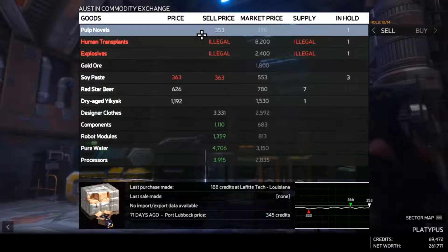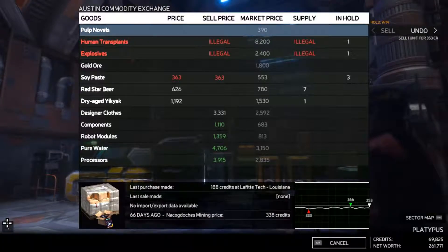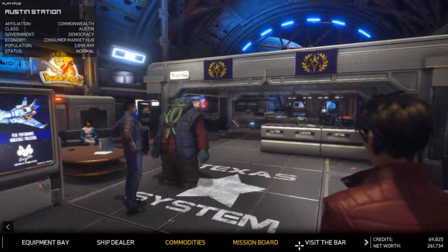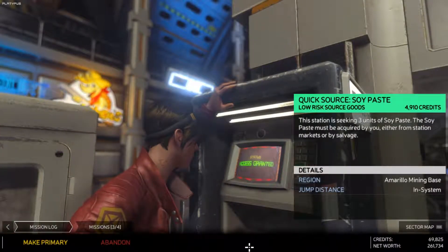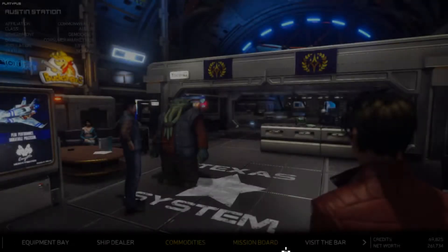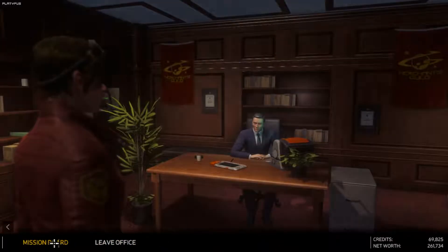Pulp novels — yeah, we'll sell that, we don't need it anymore. I'd love to get rid of those two. Okay, mission board — mission log — source Cypaste, three units. Perfect, we have exactly what we need now. We should then go to the merchant guild here and check what they need.